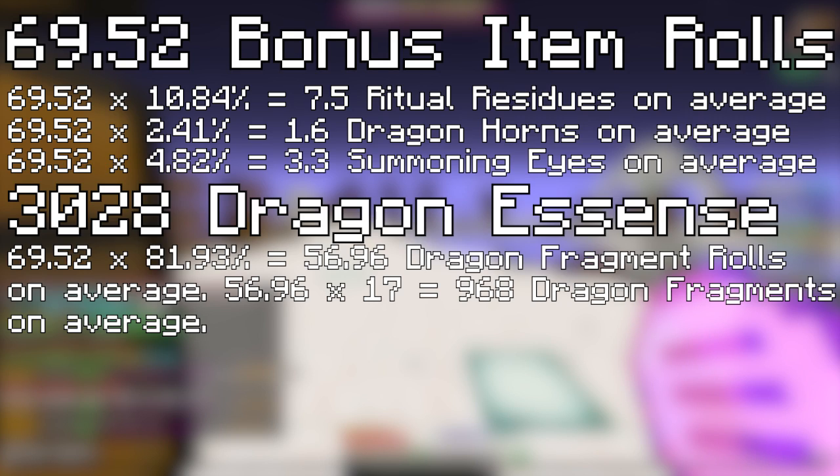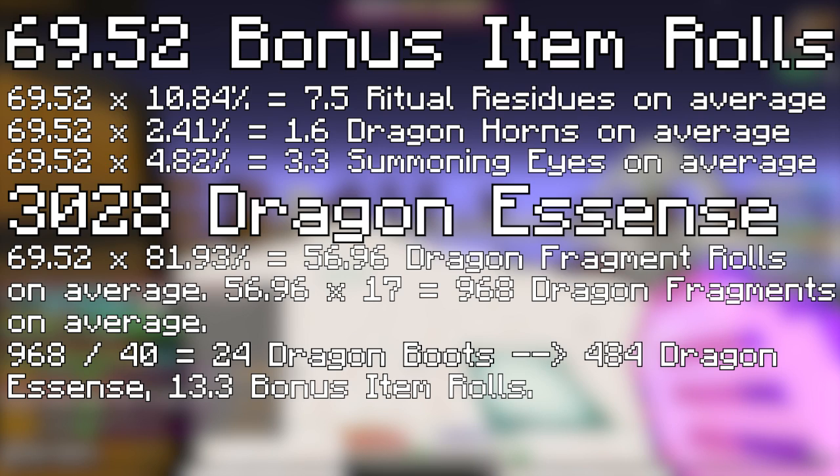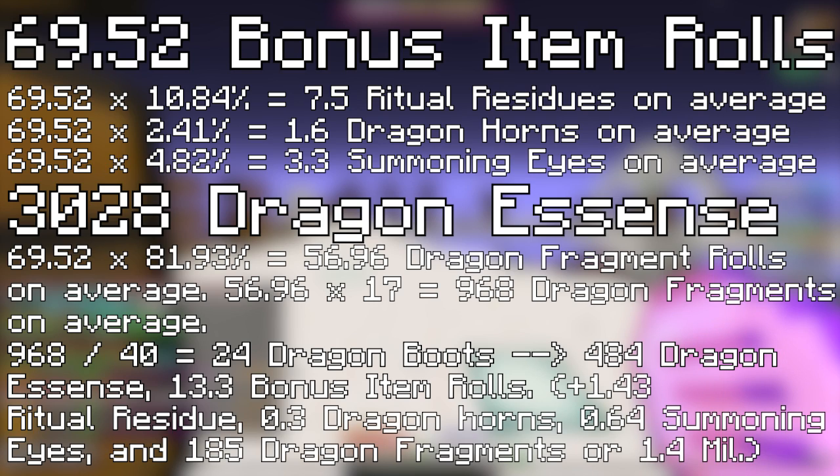From 968 Dragon Fragments, you can create 24 Boots. And from those 24 Boots, you'll be getting 484 Dragon Essence and 13.3 bonus item rolls. Out of those 13.3 bonus item rolls, you'll be getting 1.43 Ritual Residues, 0.3 Dragon Horns, and 0.64 Summoning Eyes. The problem with doing this math is that you'll be getting Dragon Fragments for a long time. So I'll be cutting it off at this last calculation where 81.93% of the bonus items are gonna give Dragon Fragments, and that will give you 185 Young Dragon Fragments.